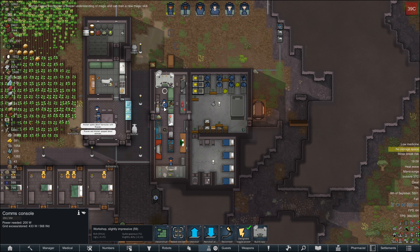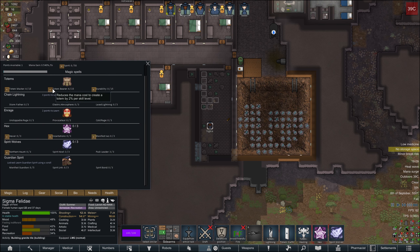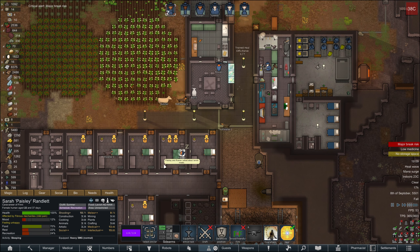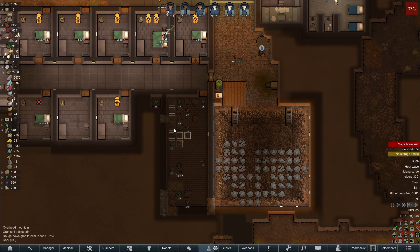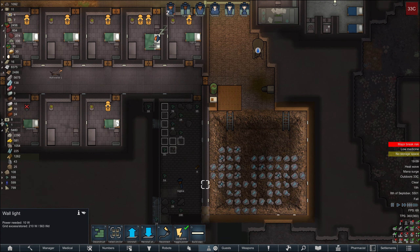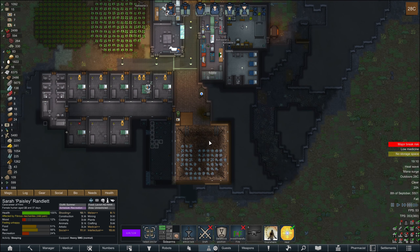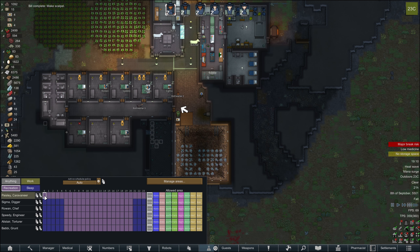Speaking of which, Sigma buddy, you are our totem. We need to get rid of these otherwise they're gonna start spawning. Right, I'm gonna give everyone recreation for tomorrow.